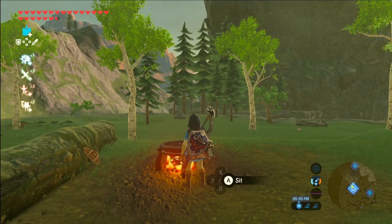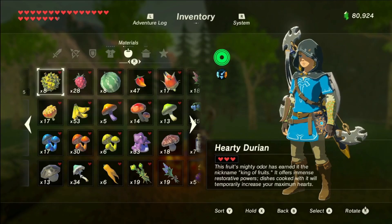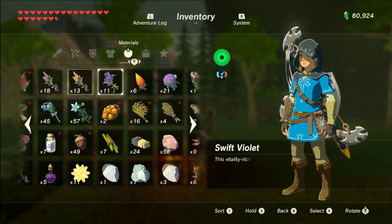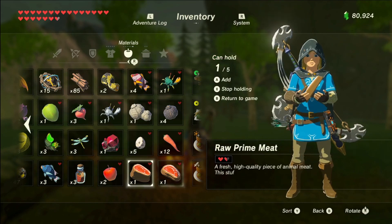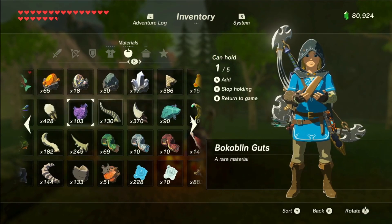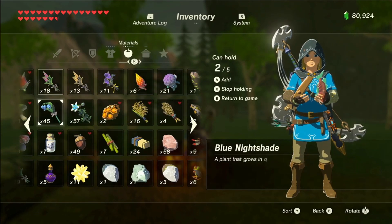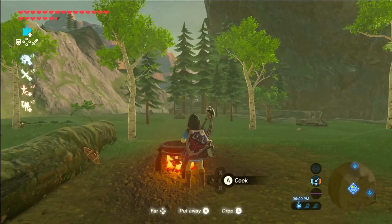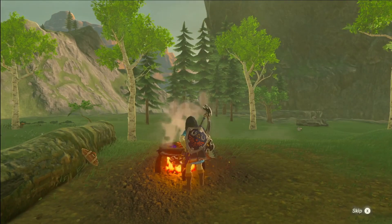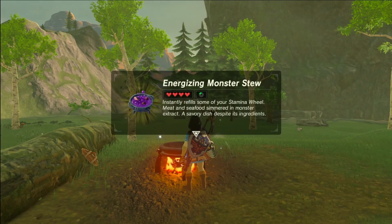At number four we have monster stew. Even having played this game all the way back since March 2017, I have never even made this meal before this video. The ingredients you're going to need are just any meat of your choice, any seafood of your choice, and finally some monster extract. Not too hard to come by, but it's a very, very rare dish.